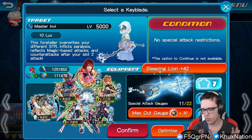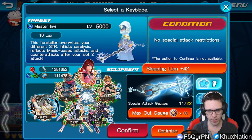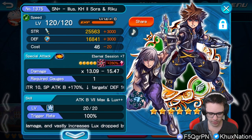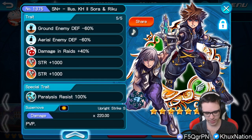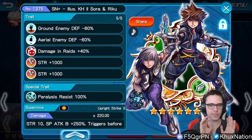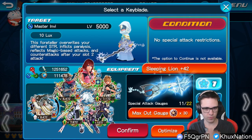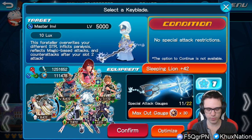Just like with Aced, all of my medals have extra attack except my Kinnemar's 2, Soar, and Riku. The only reason that particular metal is here is because it has the 100% paralysis resist trait — that is literally the only reason. This medal doesn't even do any damage because it's on the reverse slot on my Sleeping Lion.